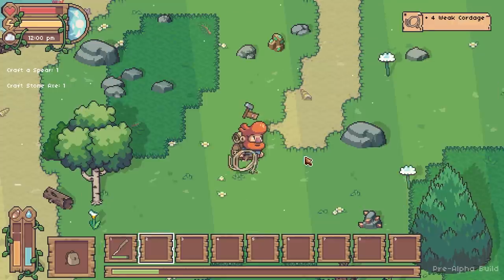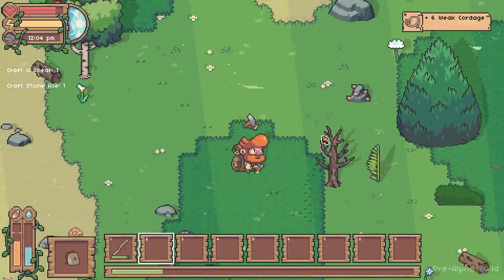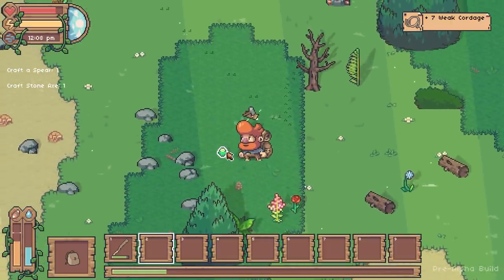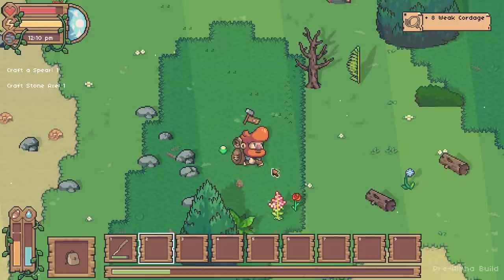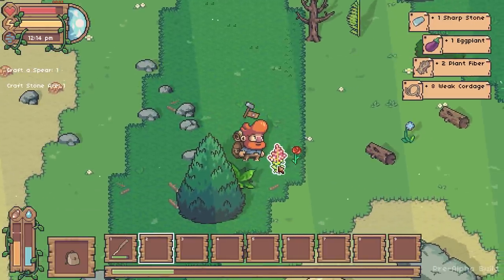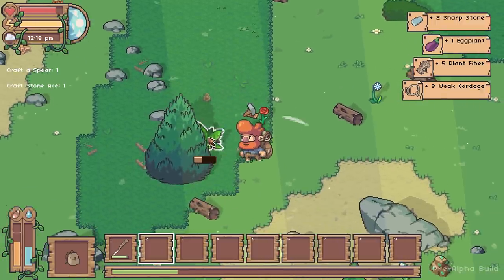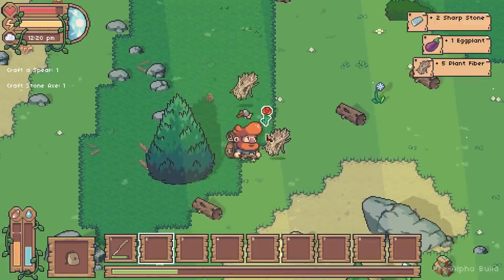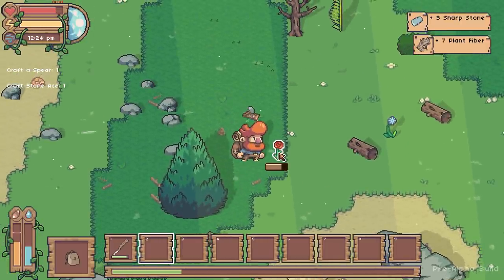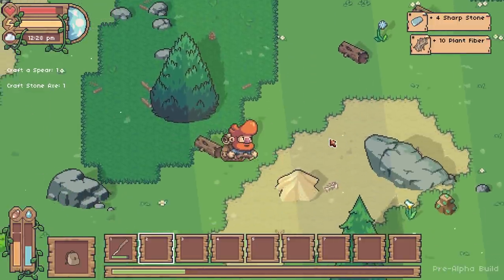It doesn't let you craft it unless you've got the ingredients, so I'm going to carry on walking around. Hello bun bun - I haven't seen a bun bun before, that's interesting. I'm going to carry on going around getting fibre, veggies, and sticks while it's still daylight. It's 12:20 right now, my water is doing okay. I'm going to probably set up a little camp kind of near the water.